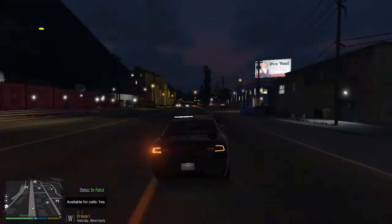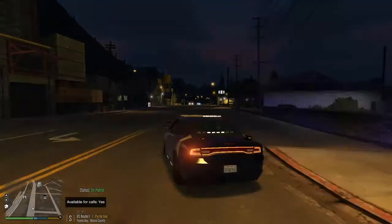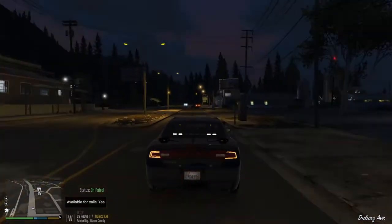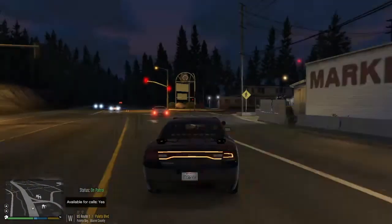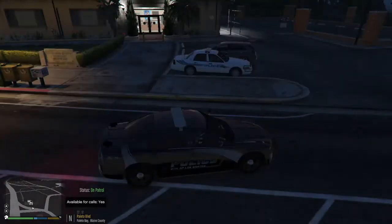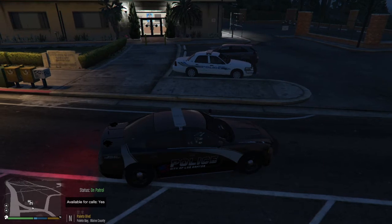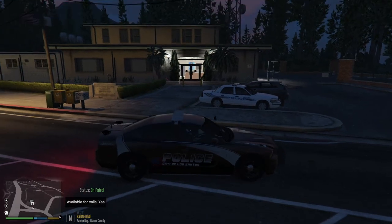Alright, so we're back. We're in the Palito Bay area. When you're within the Palito Bay area, the vehicles that would be spawning would be vehicles assigned to the slots which are assigned to the Palito Bay department. As you can see, I'm pulling up to the station right now, and you can see right there that there's a Palito Bay area vehicle. You can see there's a spawned ambient spawn — a Palito Bay vehicle there.